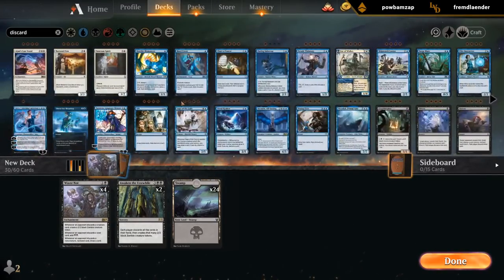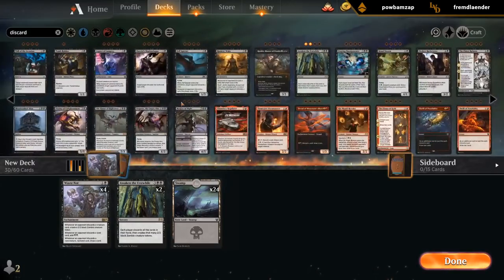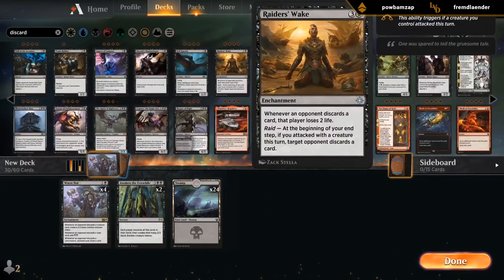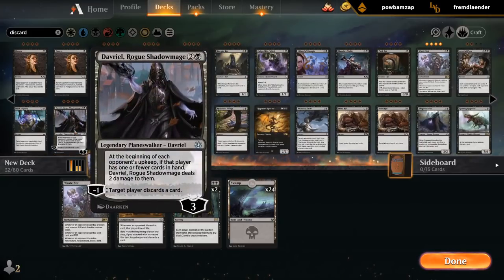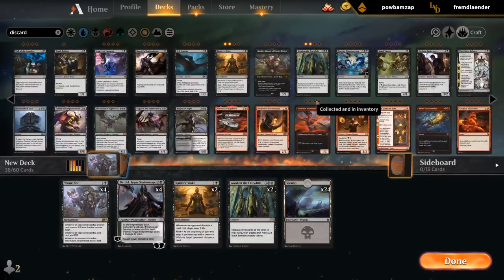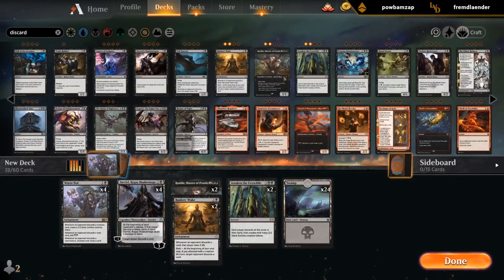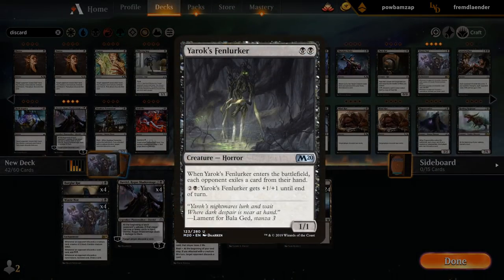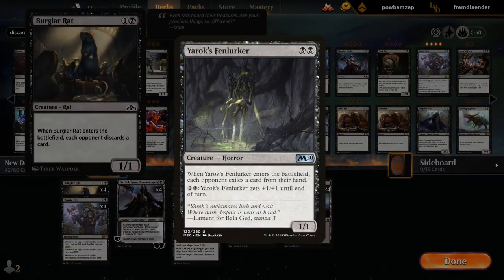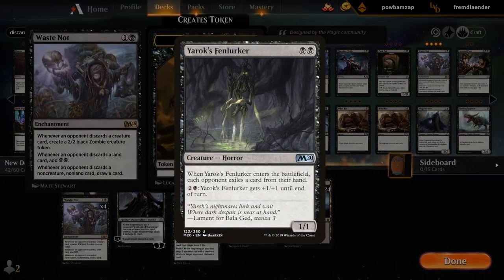We could be Mono Black or go into a second color. Another payoff could be Raider's Wake — whenever an opponent discards, they lose two. We could play Davriel, which should be pretty good. Rankle can also be decent. Burglar Rat is good here since Fenlurker exiles whereas Burglar Rat discards, so it synergizes with Waste Not.